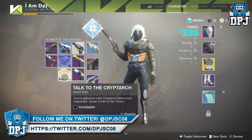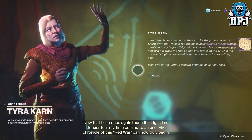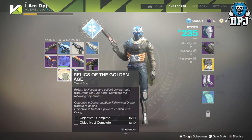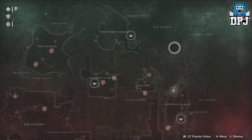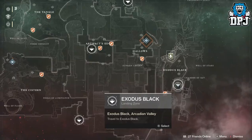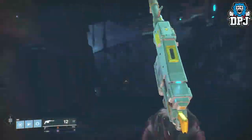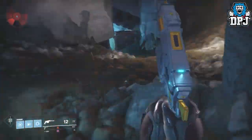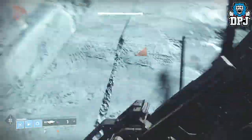Upon completing this part you need to head back to the cryptarch within the tower, who tells you to go see Tyra Karn on the farm social space located on the top right of the EDZ. Upon speaking to Tyra Karn you receive your next quest step — use the Drang to defeat multiple fallen enemies without reloading on Nessus, specifically three enemies without reloading. You then have to defeat ten yellow bar fallen enemies on Nessus. The fastest way is to spawn onto Nessus and head to the lost sector — there is a yellow bar fallen captain who isn't too hard to take down. Use the lost sector all ten times, returning to orbit and repeating until you've finished this part.